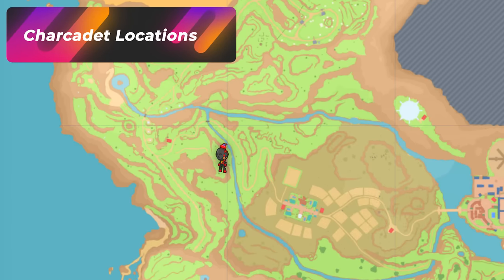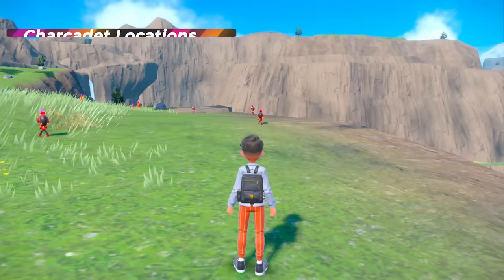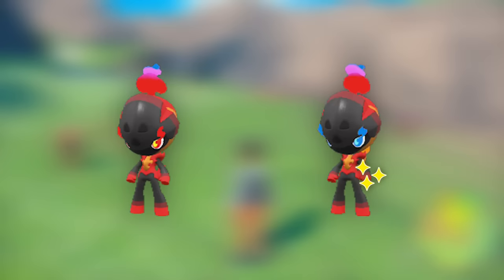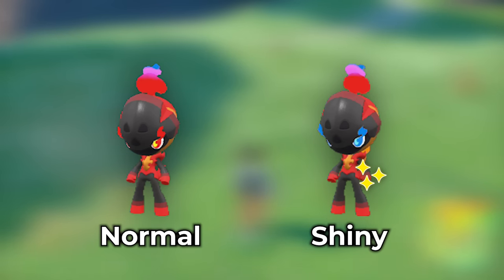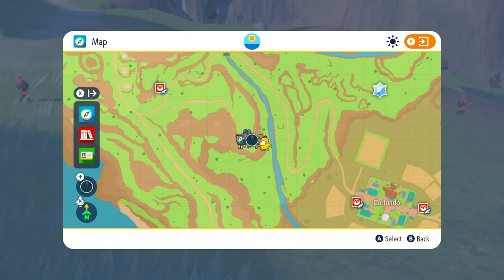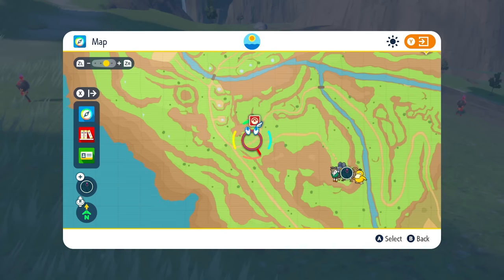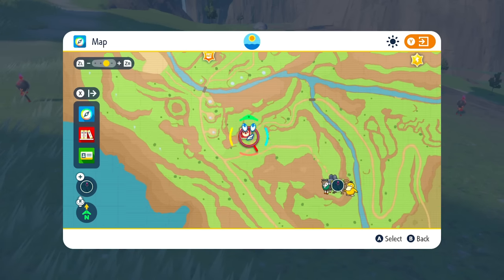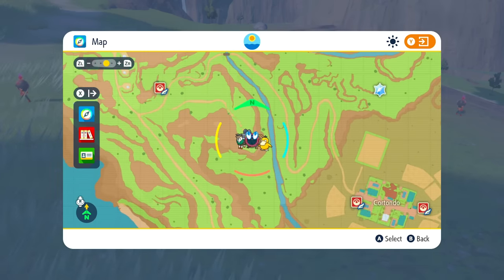If you're looking for Charcadet, this is probably one of my favorite spots to hunt it. You can see how many there are in this area — vast amounts of Charcadet. When you're hunting these guys, you're going to want to look for those nice blue eyes. That's the distinguishing feature. The pathway basically goes from the West Province Area 1 Central, and as soon as you spawn there you're going to see all Charcadets around. I make my pathway all the way to the end of this hill right here.